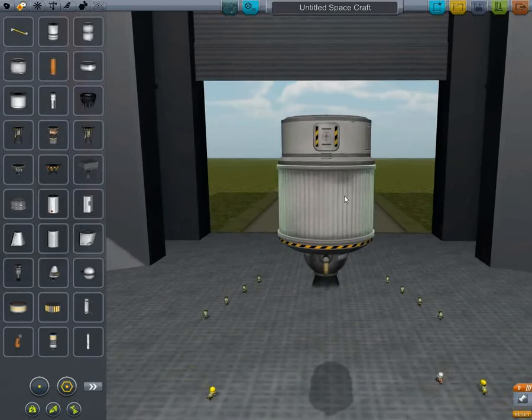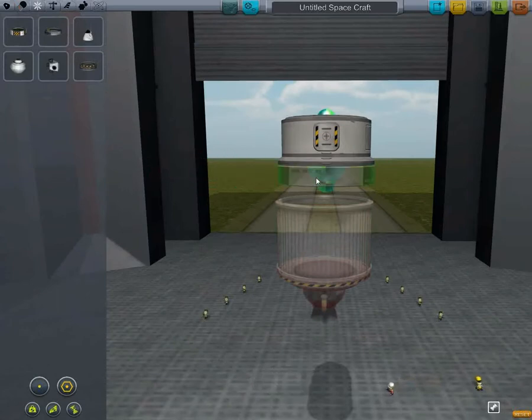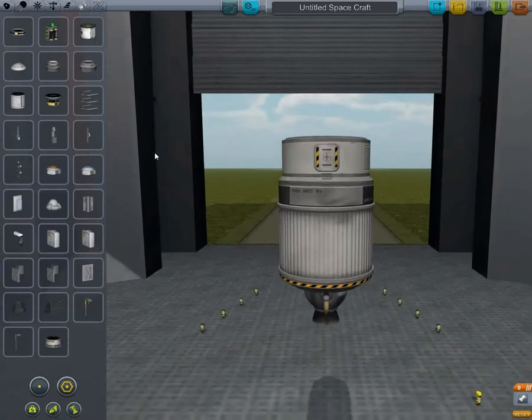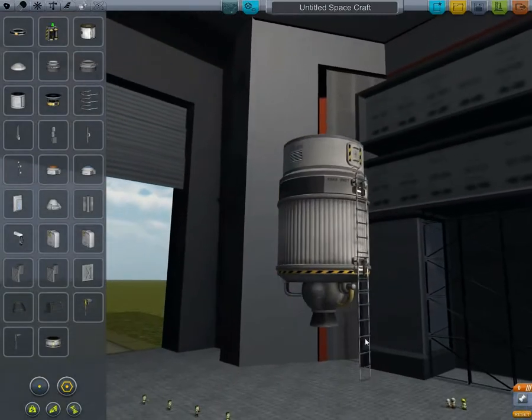Which will get us down onto the surface and hopefully have enough fuel to get back. Let's put a SAS in there. And let's go with these ladders instead. Actually, that is a higher part count for those. Consider, this one goes all the way down there. But I would like it to go right down to the floor.